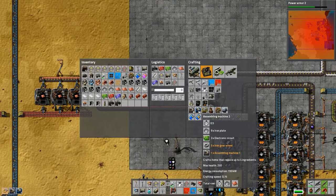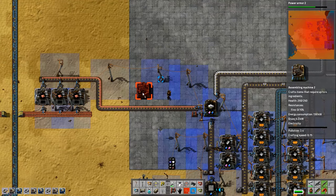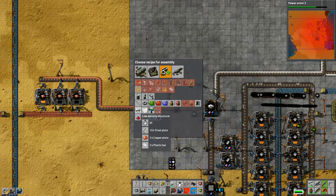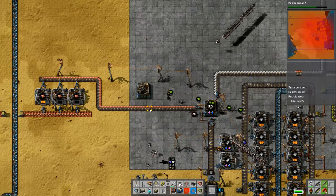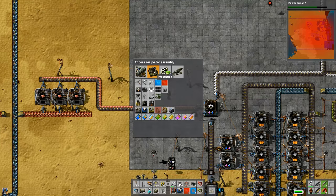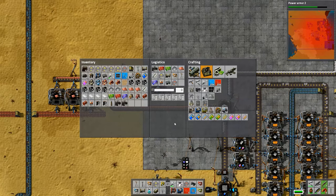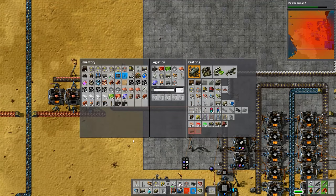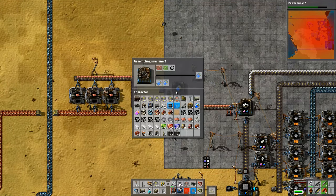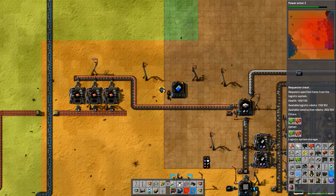First of all I want to set up so that I can start making the rocket control modules - rocket control units I should say. For that one you need a processing unit and you need a speed module, just a regular speed module fortunately, because otherwise that is just going to need a ridiculous amount of processing units and we're already short on green electronic circuits needed to make those anyway. So we're just going to have to play this carefully.